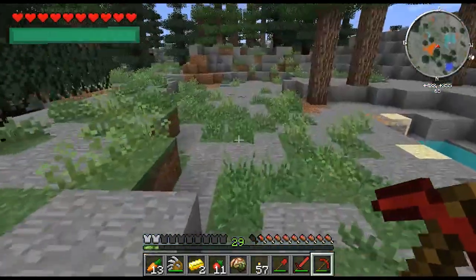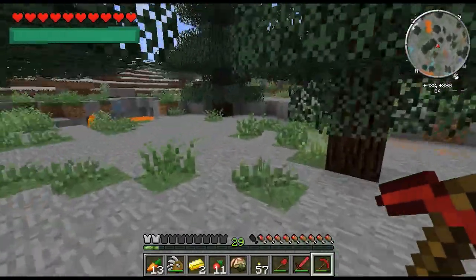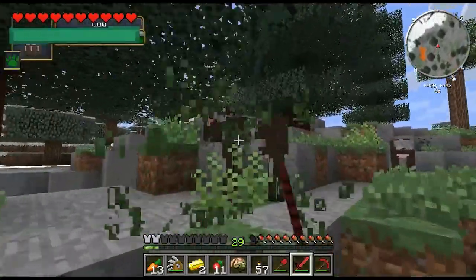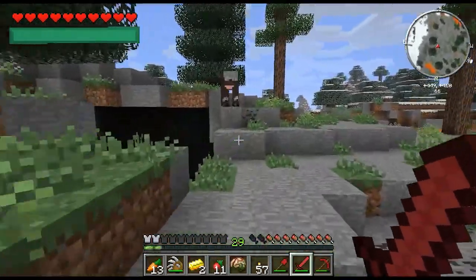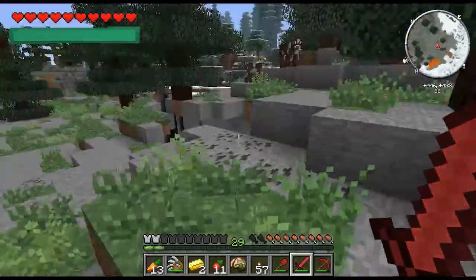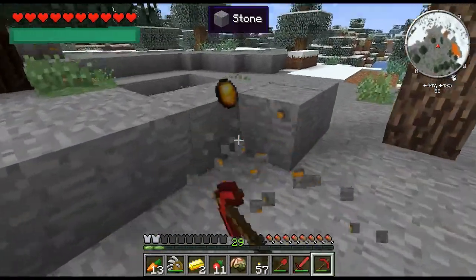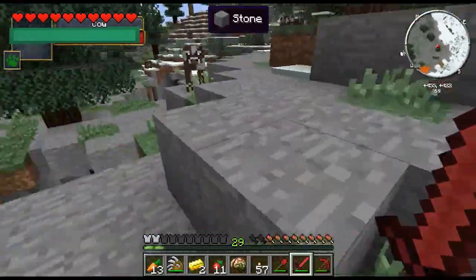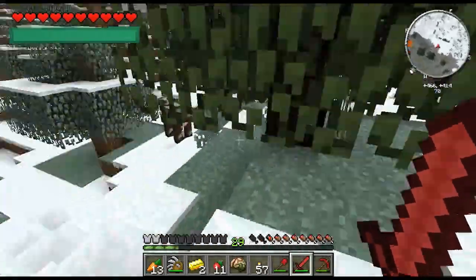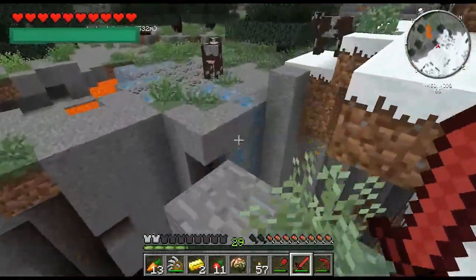I really wish Morph was working right now because I'd like to turn into all these beautiful creatures. Or like a bat — and we can just fly out of here? That'd be sick — except flying's disabled. I found more new cows. We're out of the woods. We need reeds, cactus, pumpkins. Over by that river, there might be some. Let's go to the river real quick. Oh dude, there's cows for days over here. We've got no room in all our boxes — we need boxes inside of our boxes.